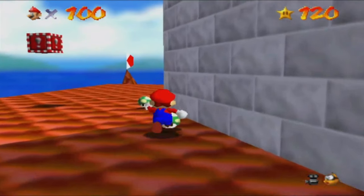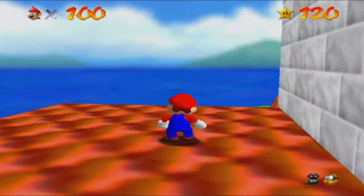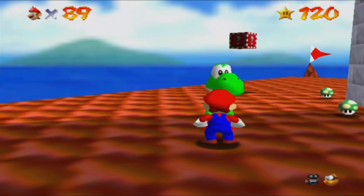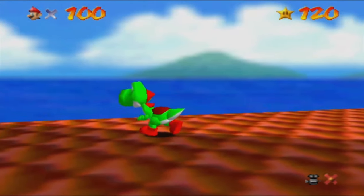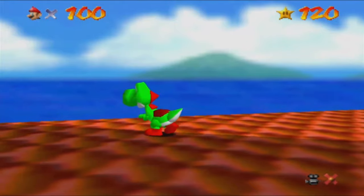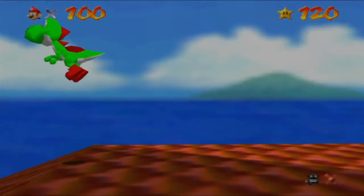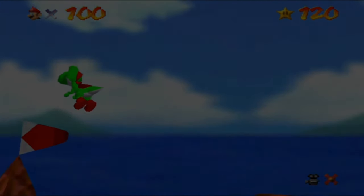Yoshi Ends It All — the actual name of the secret as listed on the iceberg — refers to something Yoshi does after you talk to them upon collecting 120 stars. Yoshi turns around, runs towards the edge of the castle roof, and jumps off. That sounds bad, but the reality is that Yoshi can survive much greater heights than Mario, so Yoshi probably just jumped off and scampered back to their island.